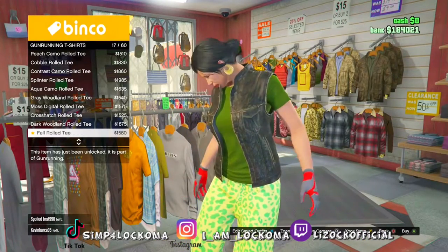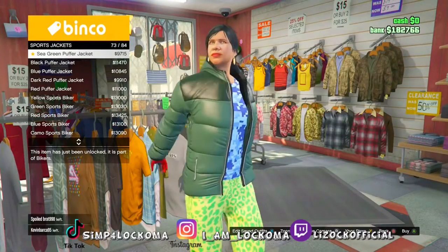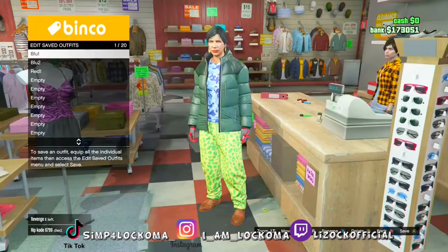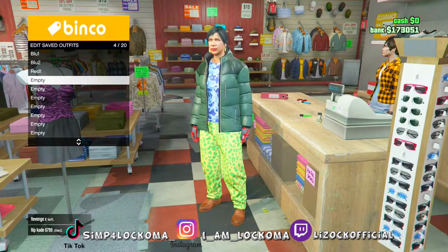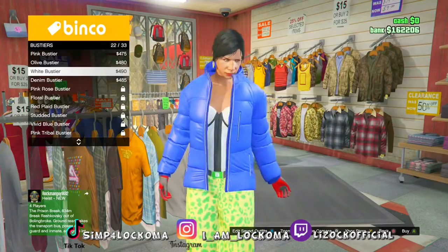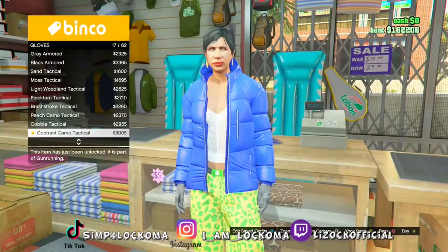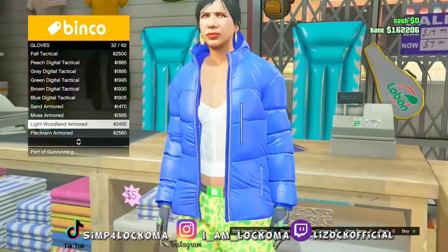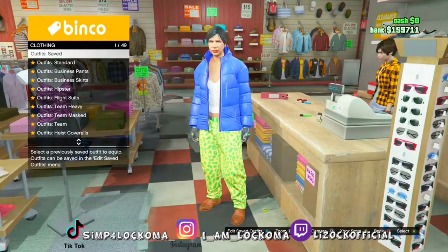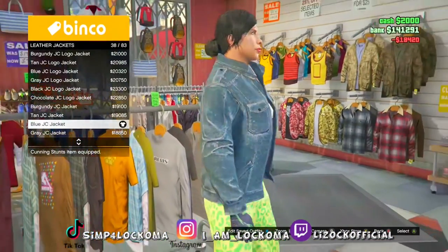Once you got that saved as 'red number one,' go back inside the tops, go over to t-shirts, and equip the blue digital road tee, which is number 22. Once you got that shirt equipped, go inside the sports jacket and equip number 73, which is the sea green puffer jacket. Once you got that equipped, go back to the front counter and save this on slot number four, which is going to be named 'red number two.' Once you got that saved, go back over to the tops, go back inside sports jackets, and equip the blue one. Then go inside the bustiers and equip the white lace bustier. Then go over inside the gloves in the accessories section and equip number 32, which is the armor glove. Then go inside your interaction menu and make sure you take off your earrings. Once you got no earrings on, go up to the front counter and save this on the next available slot.